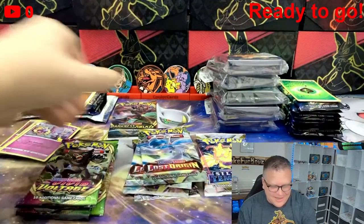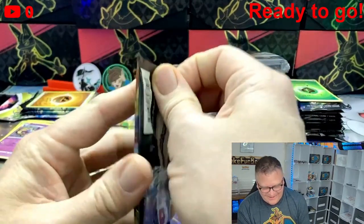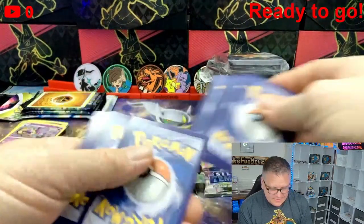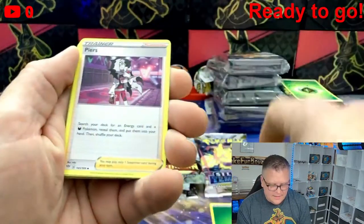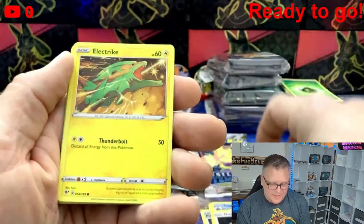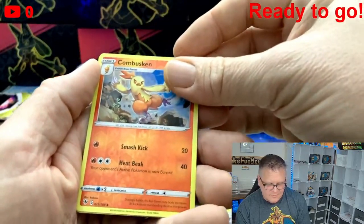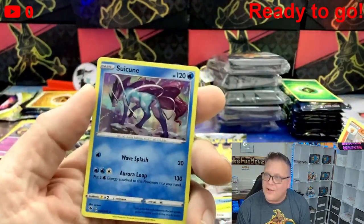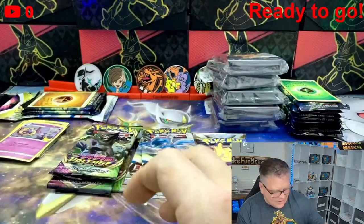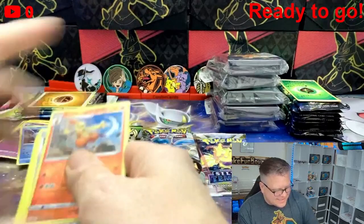Let's start with Darkness Ablaze. If we could pull a Charizard out of here that would take the sting away a little. We got an Energy, the Peers, Powerful Energy, Toxapex, Dunsparce, Electric, Mr. Mime, Grimer, Clink, Combustoken, and a Swoobat holo — PokyBaller Mike, I know you love the Swoobat. I do have to pull the Swoobat out though. It is a sweet holo.